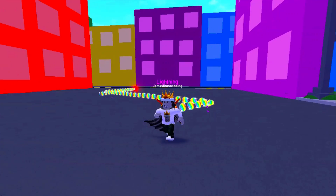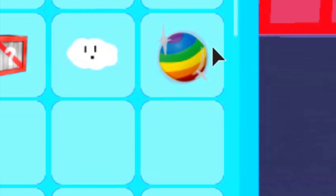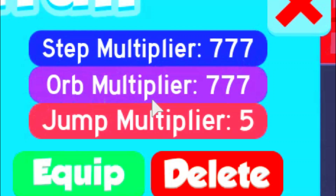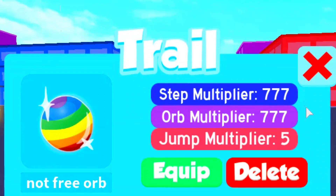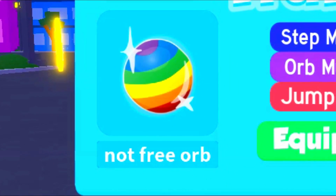So obviously we just had a brand new update in Speed City, which also brought an amazing trail — which also happens to be the best trail in Speed City, and it's this trail right here. This trail is called the Not Free Orb, and it has a step multiplier of 777, an orb multiplier of 777, and a jump multiplier of 5. This trail is amazing compared to every other trail in Speed City, and this is my new favorite trail.